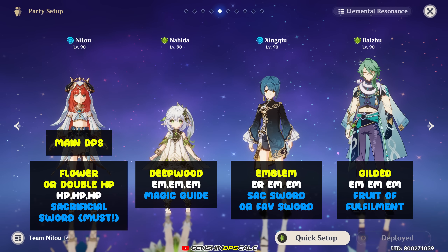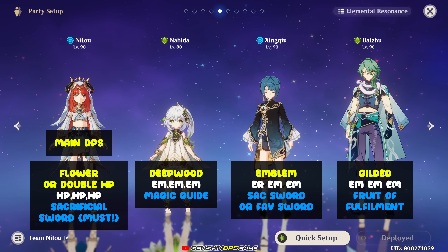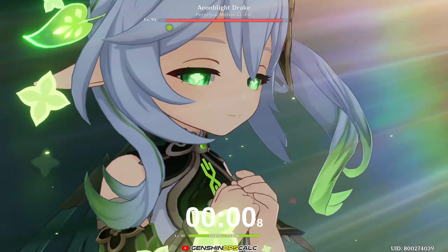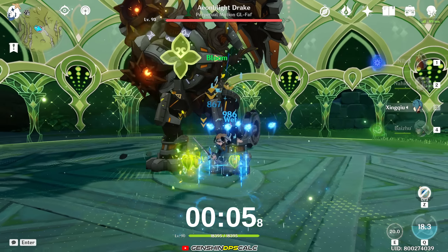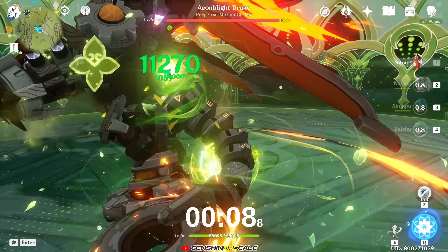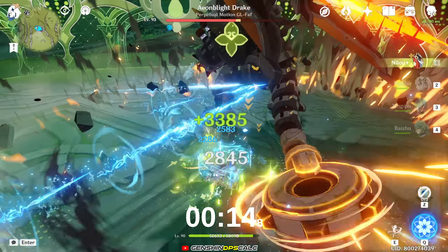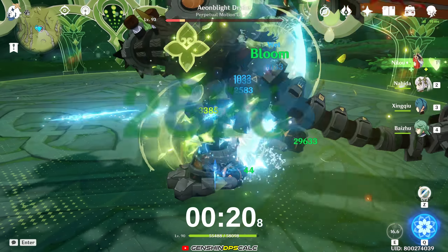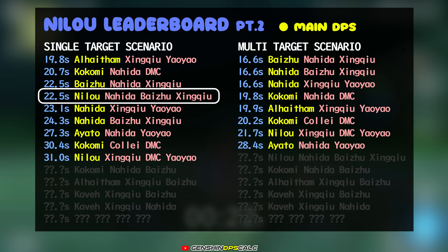To make Nilou work as a main DPS, you need to equip her with a sacrificial sword so that she can do her elemental skill twice in a single rotation. The rotation should start with Nahida's elemental skill and burst, followed by Xingqiu's elemental skill and burst, then Baijou's elemental skill and burst, then Nilou's elemental skill and normal attack for 10 seconds, then cast her elemental skill again for another round of normal attacks. Nilou's performance is not bad at all, with 22.5 seconds to clear the single target boss.